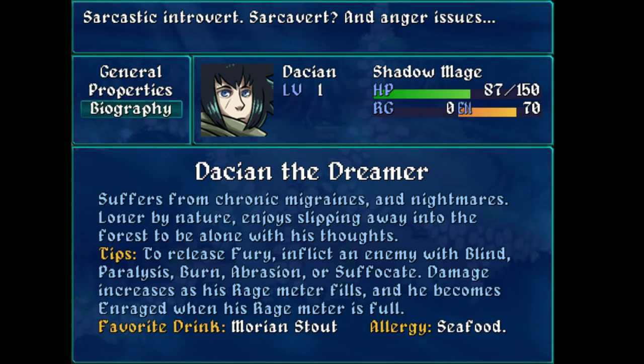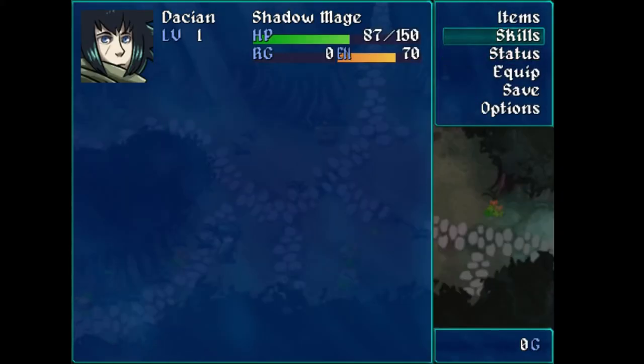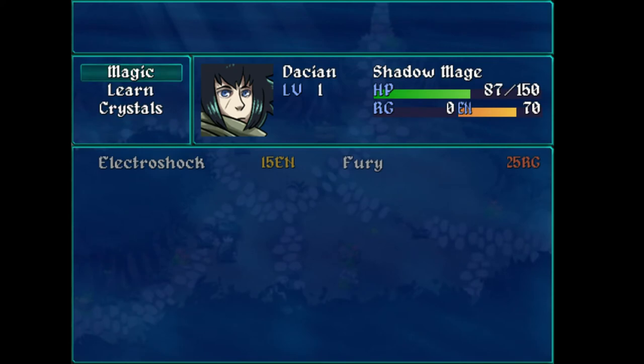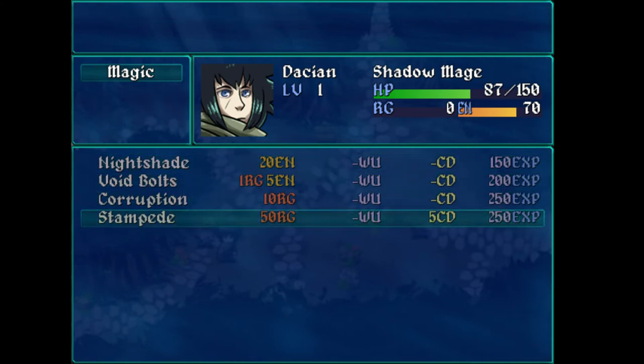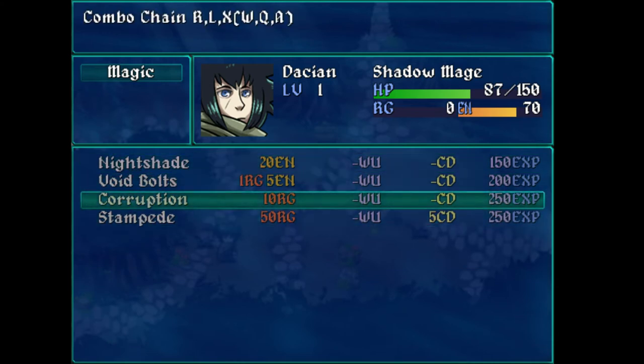He becomes enraged when his rage meter is full. So what does being enraged do for me? I'm glad I get some sort of benefit out of letting my rage meter fill up, but what does that do? Is it a benefit? Am I supposed to keep it under a hundred? Maybe enraged is actually bad. I've got these two magic abilities. I can learn new magic — it costs experience. I don't know what 'minus WU' means. Some abilities cost energy, some cost rage and energy, some cost just rage. But what is WU?